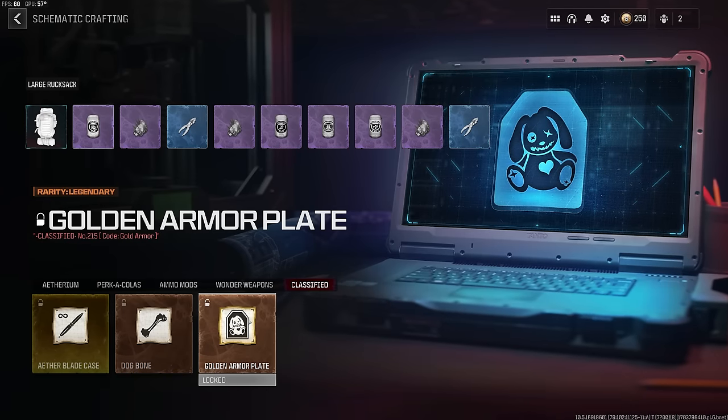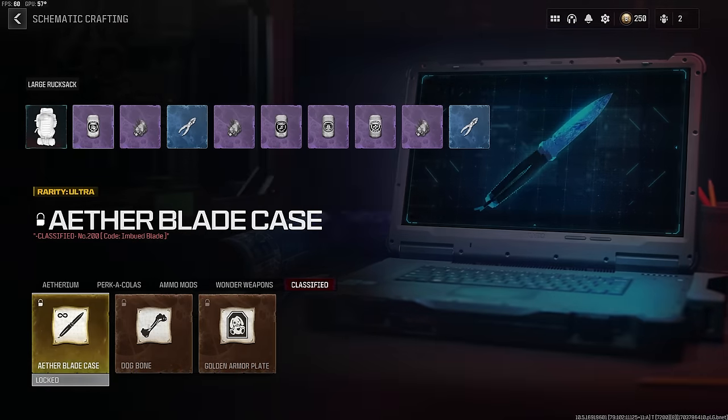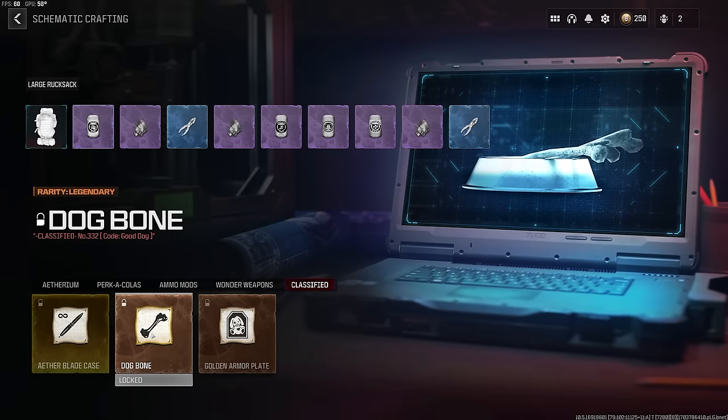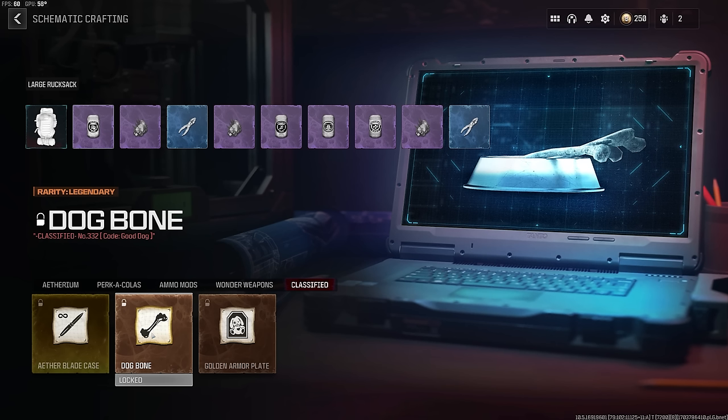I'm going to attempt to unlock some of the classified schematics — ideally the Golden Armor plates, but really everything. I really need to unlock everything. Most of my videos, especially the ones where I fail, people always talk about needing the Gold Armor plates, the Aether Blade, the Dog Bone. Since I don't have them, I kind of need them. So let's make a run at this and see how it goes.